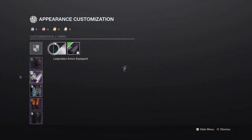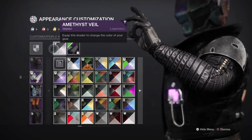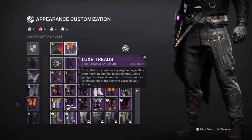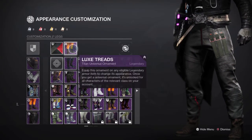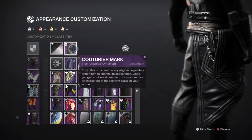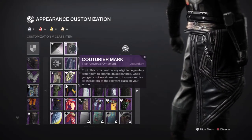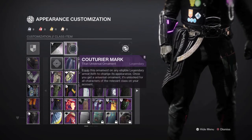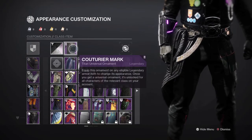I went with the Amethyst View shader for the arms as well. For the legs, these are nice and they fit the look, but they're honestly really hard to shade — it's hard to find a shader that is completely black for these legs. For the mark, I used the Couture Mark, which is really nice because it looks like he has a duffel bag. And for the shader, Amethyst View.